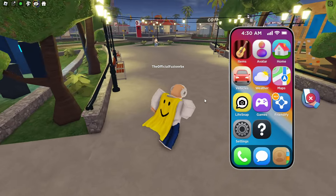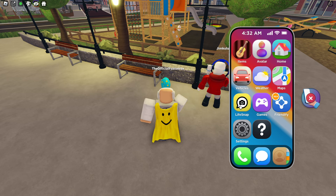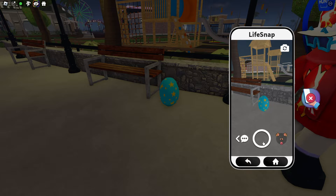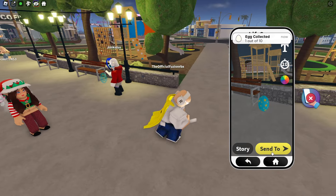We have a Life Snap and I found an egg right here, so we're gonna go like this. How do I flip the camera? Alright, here we go — boom, right there. One egg out of ten.